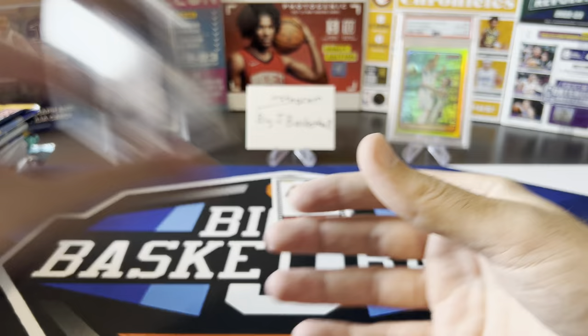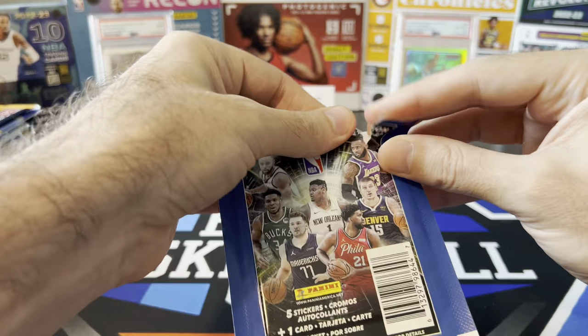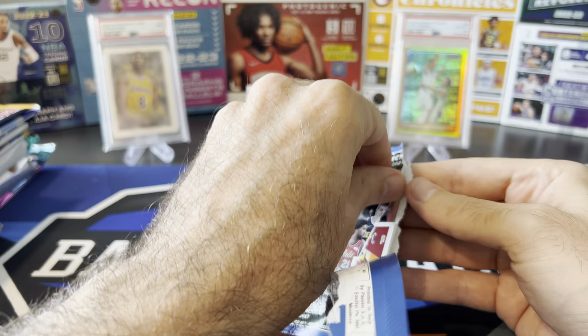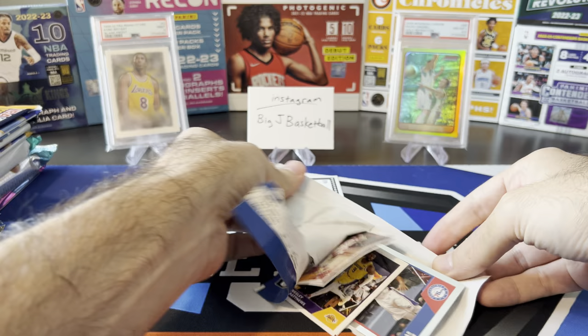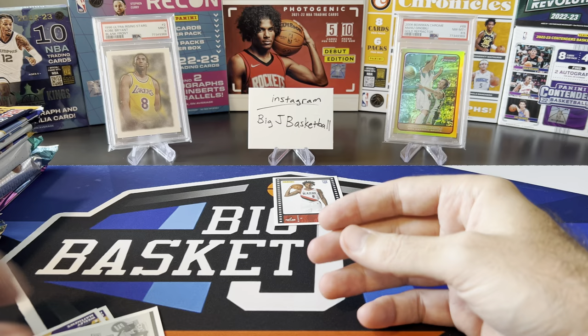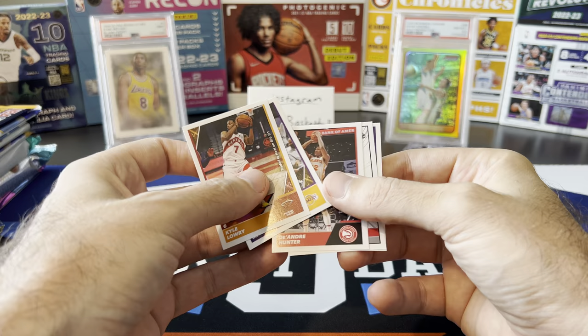We also got a 21-22 sticker pack. I think I see something chrome — hopefully we might get a parallel. I hate opening these packs; I'm always afraid I'm going to damage the stuff. They've got to find a better way to open these. The one card was a chrome parallel, but it's Tobias Harris, so nothing really huge. Our stickers: Kyle Lowry, Wesley Matthews, DeAndre Hunter, John Wall, and Dwight Howard. Sticker packs did not help us at all.